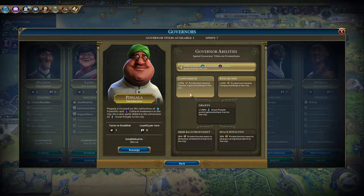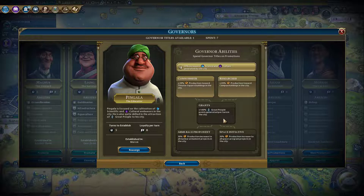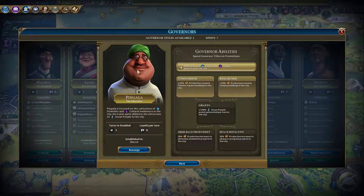Theater square? No. Campus buildings? Maybe. Let's see if there's something else. Reyna — plus two gold for each citizen in the city. I think we want to promote this guy just because we want grants. Grants are good. Let's take campus buildings.